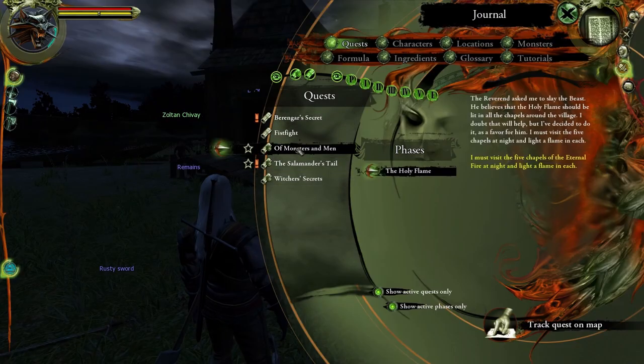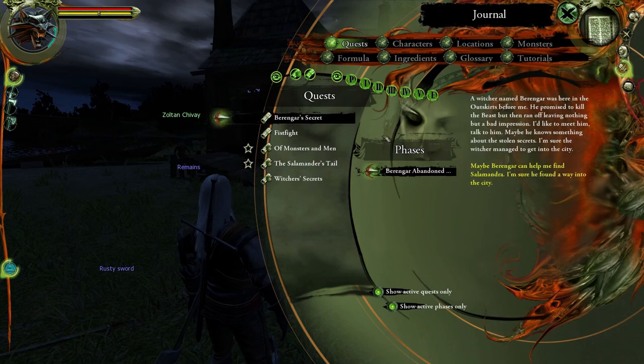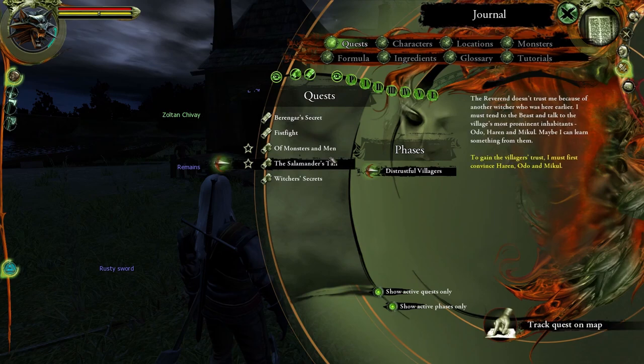First of all I need to tell you how to actually gain talents, which is what you use to progress on the skill tree. Bronze talents you will gain by just playing and leveling up and they are used for attributes of levels 1 to 2. Silver talents are gained from drinking potions which grant you a mutagen slash talent. They are used for levels 3 to 4, and gold are gained the same way and are used for level 5 attributes.